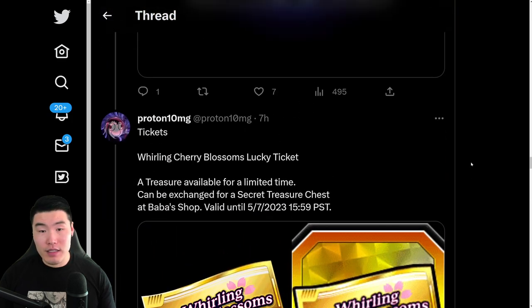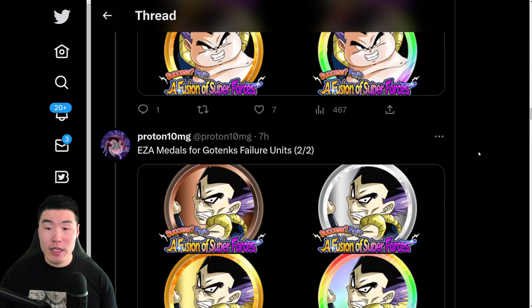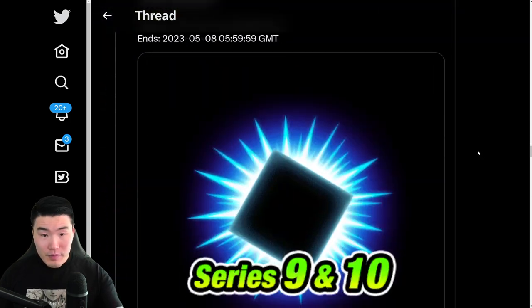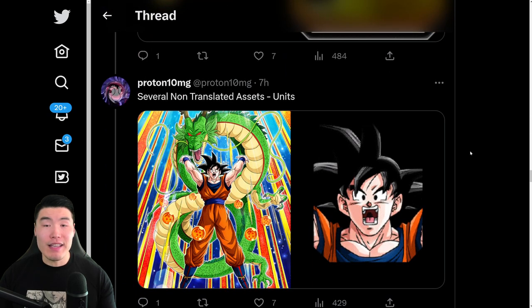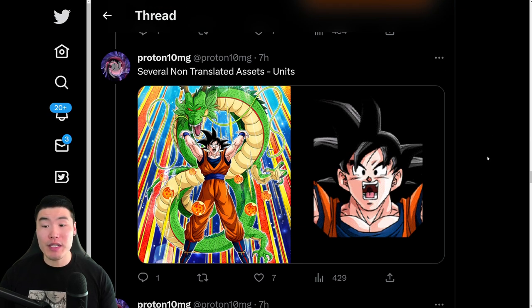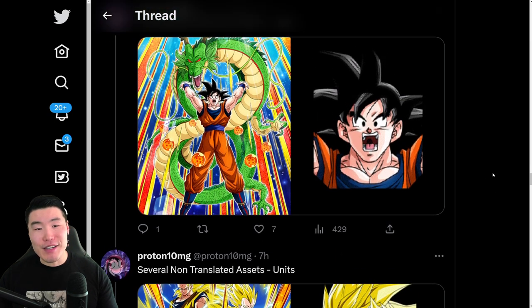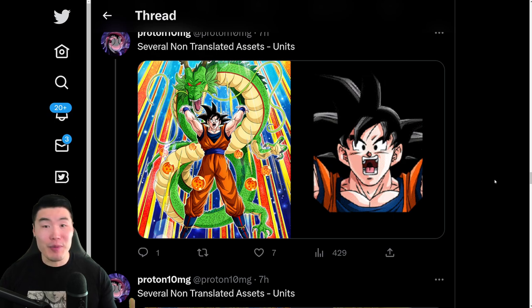So this basically sums up everything we're getting right now — the World Tournament stuff, the Awakenings and Extreme Z Awakenings for some free-to-play units, all that good stuff. But everything beyond this is untranslated assets for the upcoming anniversary, which is roughly less than three months away. They're starting to add a lot of assets to prepare, so they don't have to do a three gigabyte data download when the anniversary comes. These are not going to be released soon — they're coming in a couple months when the anniversary starts, but they are in the game now as untranslated assets.